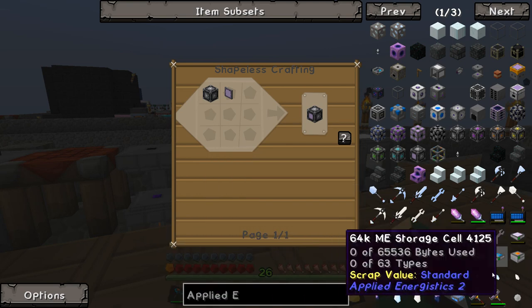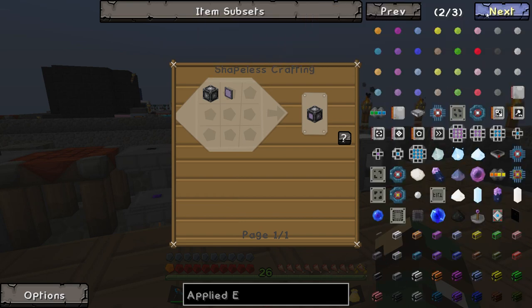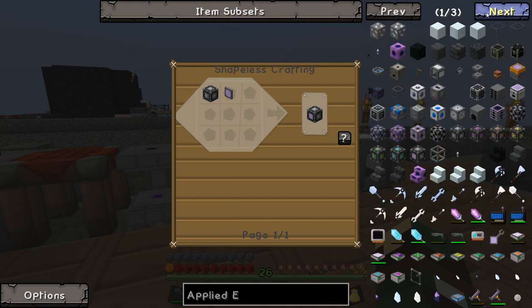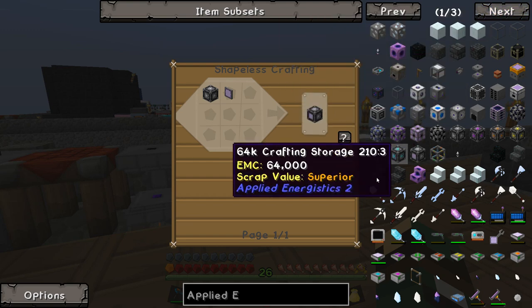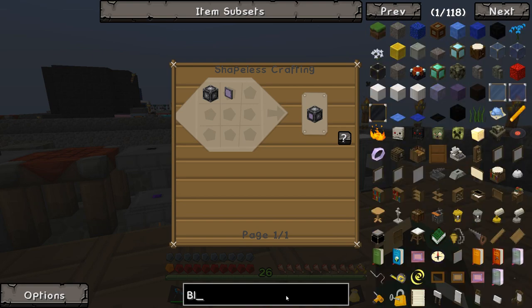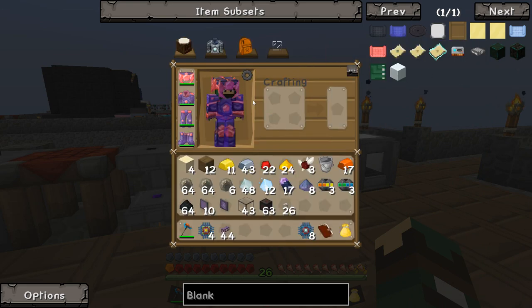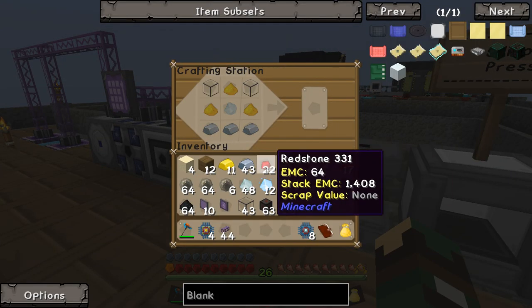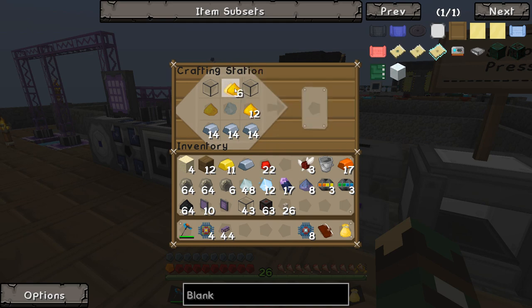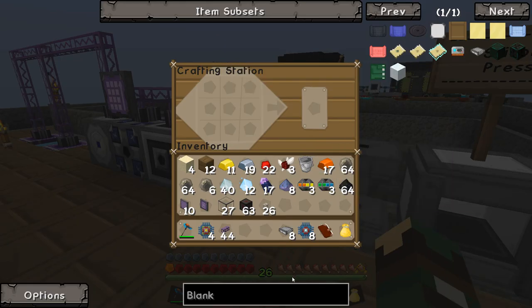That's a memory card. Okay, well there's definitely a blank pattern here — glowstone dust, quartz and more quartz. I can make that. A blank pattern, glowstone dust, quartz and more quartz. Okay, no problem. I have eight blank patterns I think.